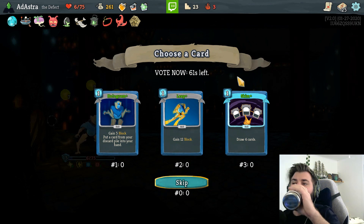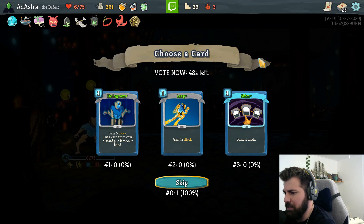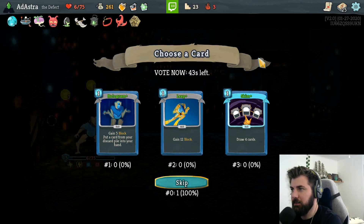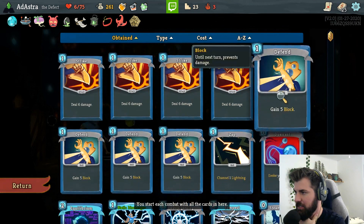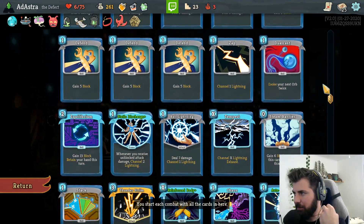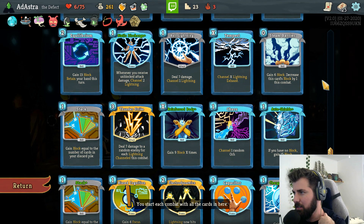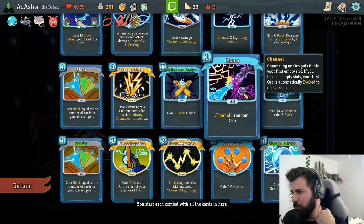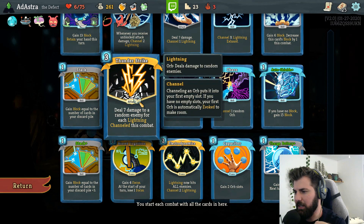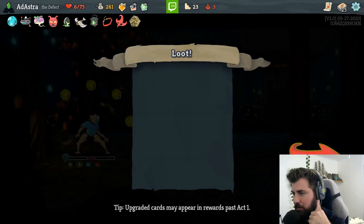I don't think I want any of these at this point - I feel like I have enough block. Hologram: gain 5 block, put a card from your discard pile into your hand. A leap and a skim. Turn 7, that's a lot of damage. Yes, you can see the entire deck - we haven't gotten rid of any strikes or defends. We have zap and dual cast from the get go, our equilibrium for the retain, the static discharge to channel lightning every time we get hit, ball lightning, a tempest, one steam barrier, one auto shield, chaos - the only thing that doesn't entirely fit the deck. We have the thunder strike for extra lightning, bias cognition to make lightning deal damage, capacitor, some stacks. That's a wrap.